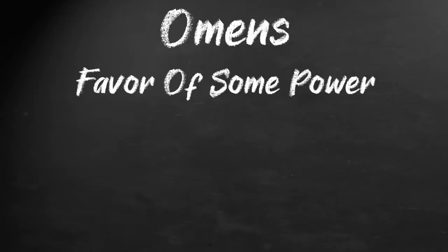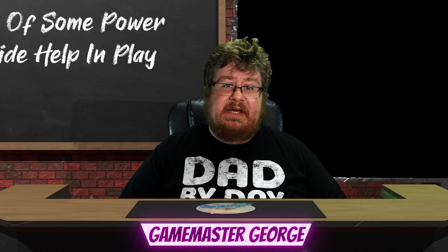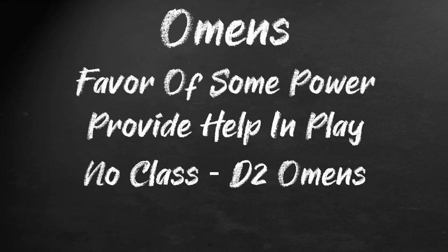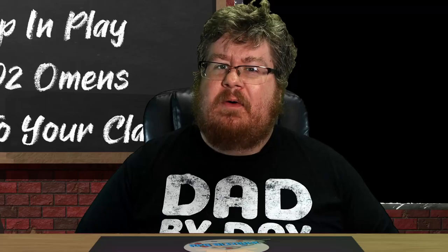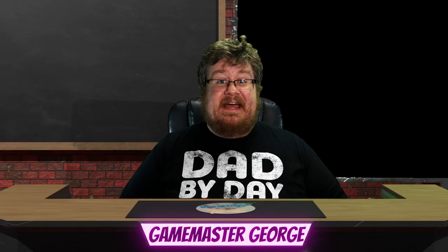A final optional rule is for omens. Omens are the favor of some higher or lower power, and allow you to get some help in play. We will cover how they work when we go through the mechanics, but for now, if you are not using character classes, mark down that you get d2 omens. If you are using classes, your class will tell you how many omens you get. Our lucky Forlorn Philosopher gets d4.